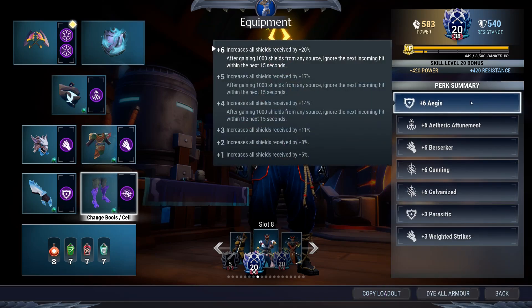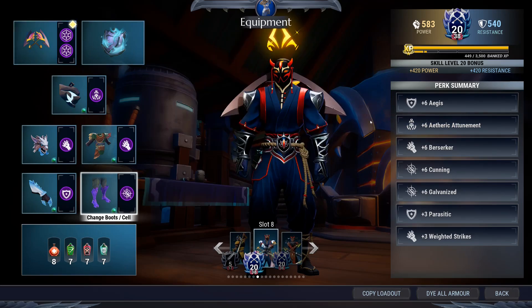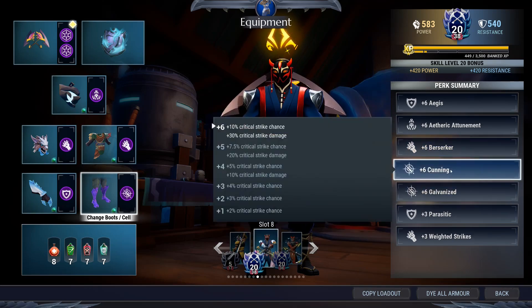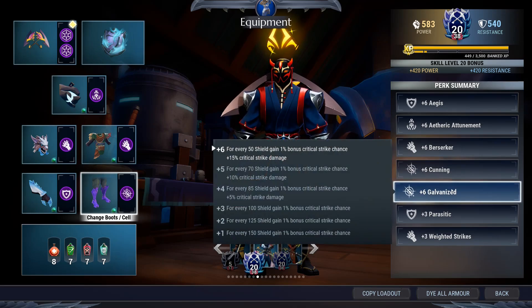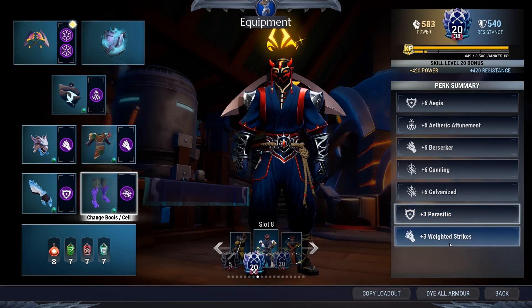Let's look at the perks in more detail. Agus will increase all shields received by 20%. Etheric Attunement will recharge your lantern faster, which means more Scarn bond triggers as well as more shields — which means more crit. And then when you finally use Bastion, more damage. Berserker: your hit points really don't matter with this build since you're not using Tenacious, so plus-six Berserker is great and you've got plenty of shields to keep you alive. Cunning gives you more critical strike chance and damage. Galvanized does the same and pairs well with your shields — that's where you get your crit from. Parasitic helps you delay some damage and gives a bit of lifesteal, and Weighted Strikes comes with Scarn and cannot be removed.